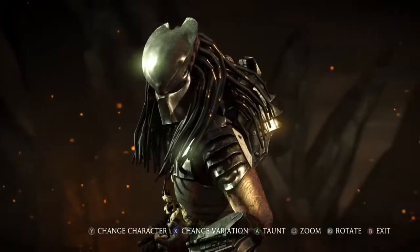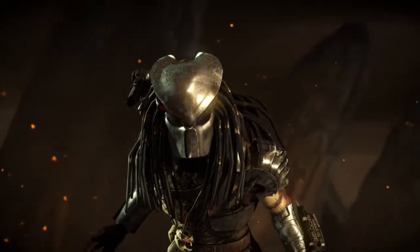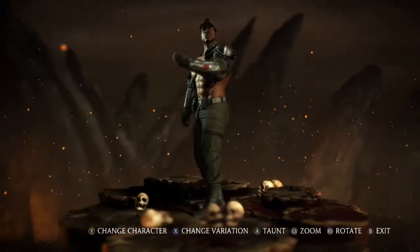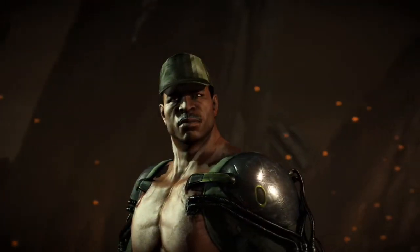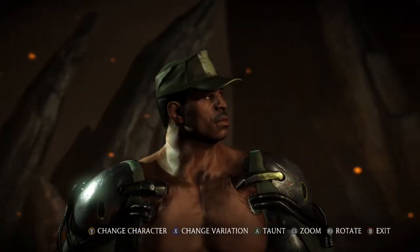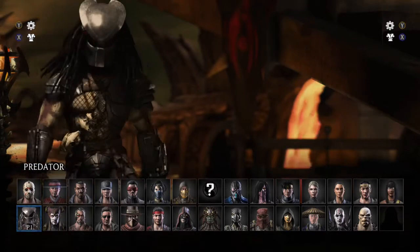Netherrealm — the developers themselves — actually surprised us with three new skins to go with the Predator look, for Johnny Cage, Scorpion, and Jax. Speaking of Jax, the Predator is going to go up against a Carl Weathers look-alike. We all remember Carl Weathers from the original Predator movie — he was Dylan, Arnold's mate. They had differences in the movie but came together to fight the Predator towards the end. Poor Carl Weathers or Dylan ended up getting nailed by the Predator. It looks exactly like the character — very muscular. Any youngsters who haven't seen Predator, go watch it. Fantastic.